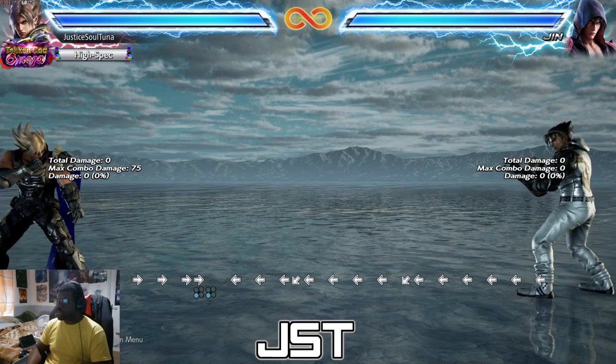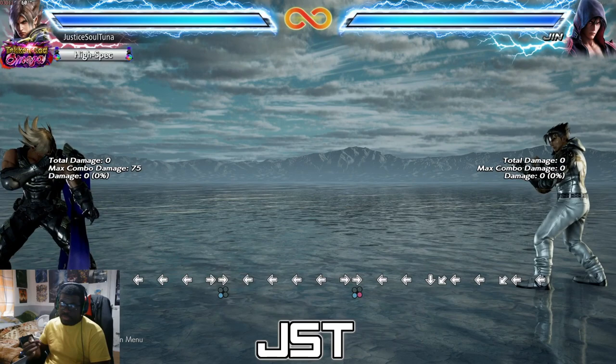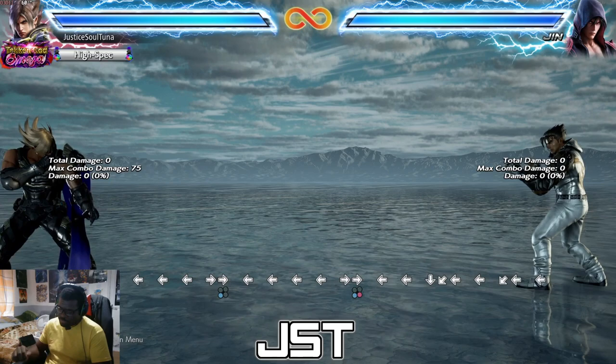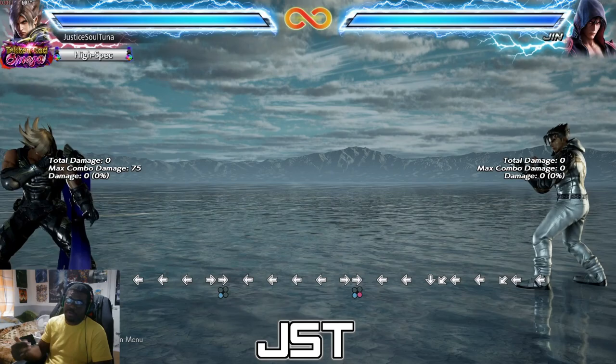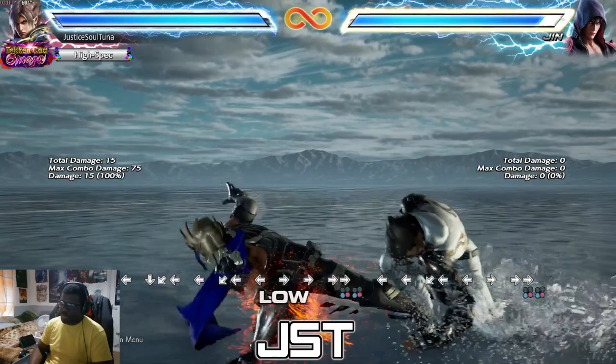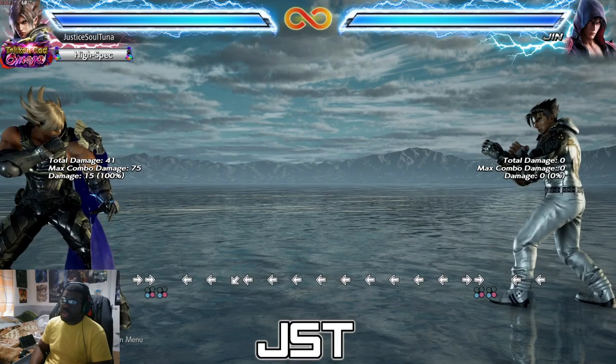Here's the thing — if you do forward 3+4 you actually get dynamic entry. Look at my inputs — I did forward 3 but I did forward 3+4 and got dynamic entry. That's because of what's known as an option select. You pressed two buttons on your controller, fight stick, hitbox, or mixbox, and the game reads the input as forward 3 because there is no forward 3+4. There is a forward forward 3+4 which gives you double time, his low slide, but there is no single forward 3+4.